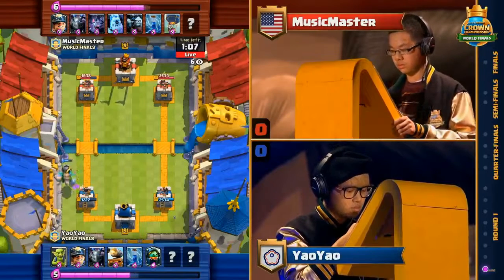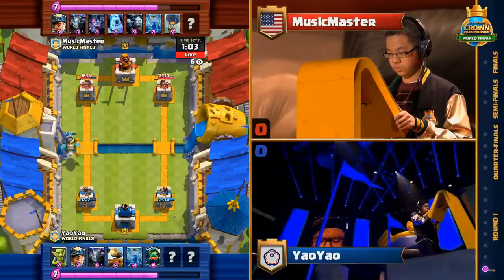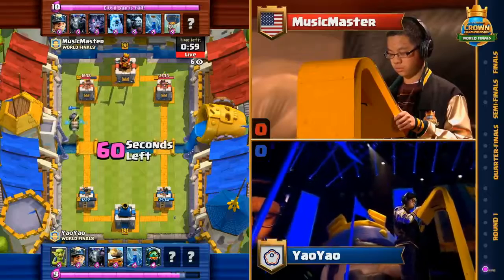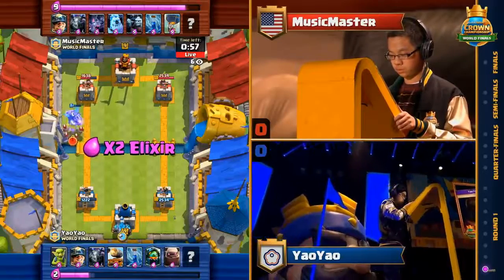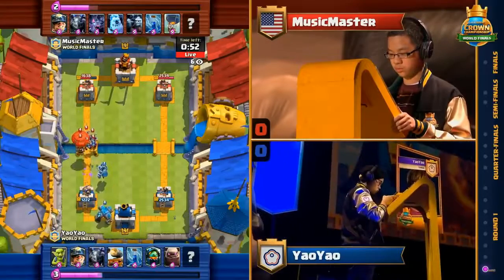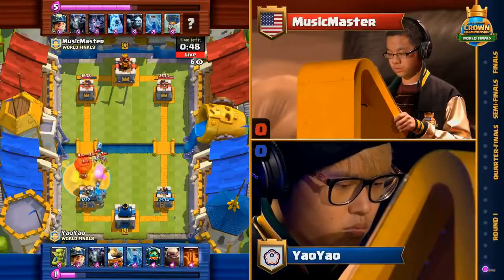What does double Elixir time mean for us? It's about to start. We have one unrevealed card in Music Master's deck and two unrevealed cards in Yow Yow's deck. I'm willing to bet that those are some big tanky cards, and once we hit double Elixir, we're gonna start seeing them. Balloon is coming down at the river for Music Master — his goal is trying to connect that Balloon to the tower. If it gets there, we're talking 800 plus damage dropped onto a tower that's nearly dead already.